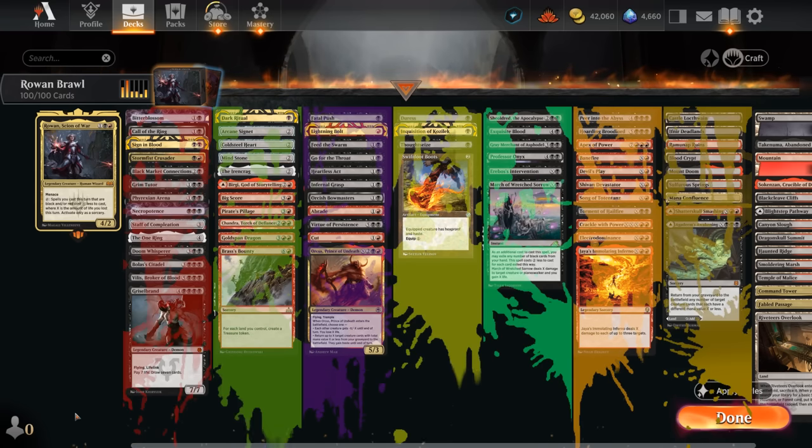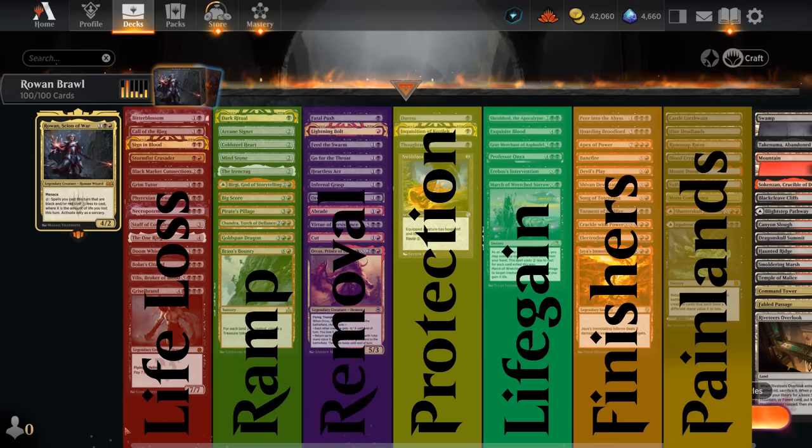I've split up the deck into a few different categories. For a brief rundown, we start with cards that can make us lose life — especially cards that can repeatedly lose life are quite valuable alongside Rowan, so we don't need to invest extra mana deploying them and can immediately use that mana discount to cast our more expensive spells. Then we've got more traditional ramp cards, some cheaper artifacts we can deploy early.